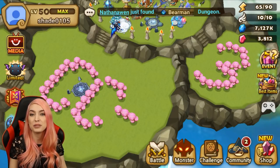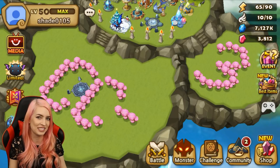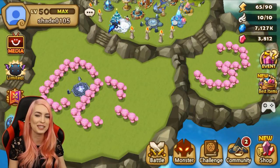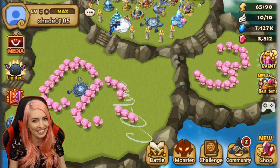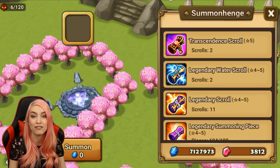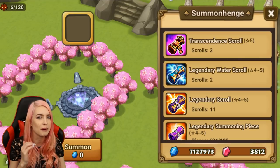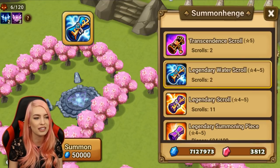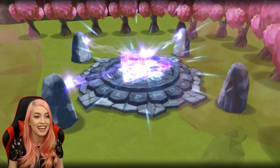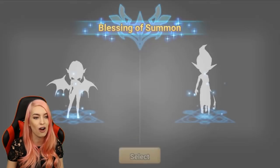Hey everyone, it's Cece. Welcome to today's video. We are back on Shade's account and I see some new island art. I like the pink - I assume I know what you were inspired by. And that three in the corner, you did tell me there would be a number of nat fives I've gotten you before, so only three so far. We're here to bump up those numbers. As requested, you wanted your water scrolls done first, so that is what we're going to start with and hopefully get you something off your wish list.